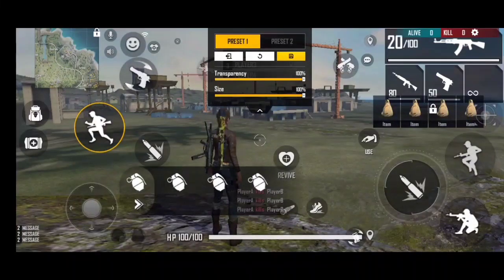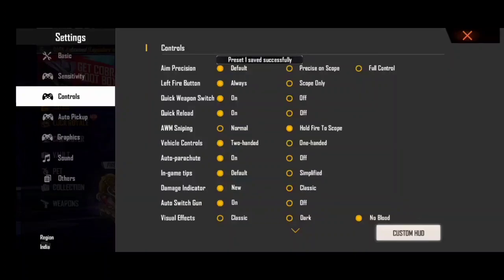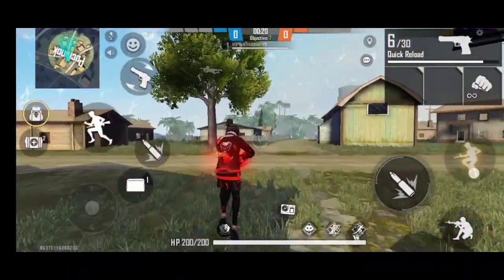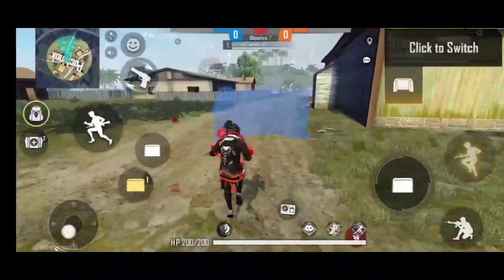The jump button will be down to the jump. The glow button will be down to the jump. You can roll the jump button. You will have to tap and one foot. There are 3 room matches and training modes. You will have to enter just a room or sandal, and you will have to enter in training mode and room match.